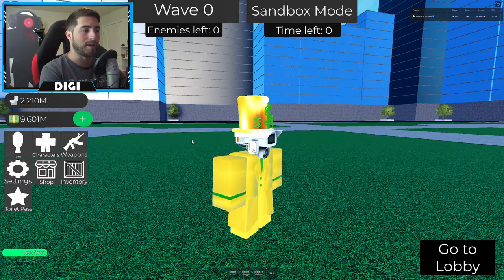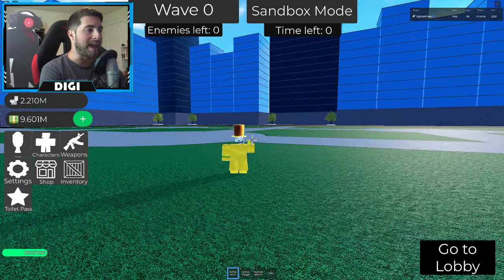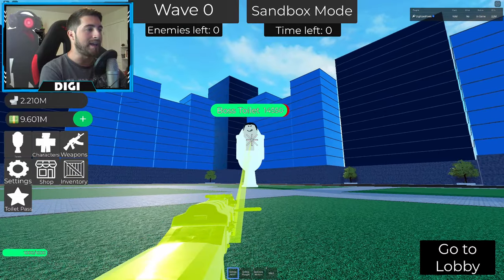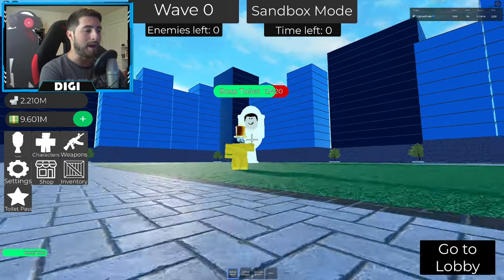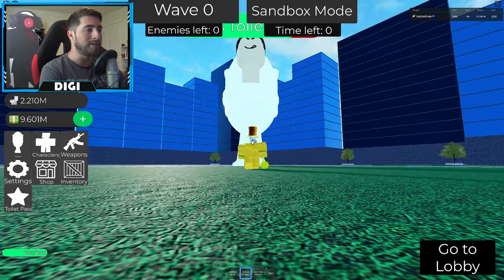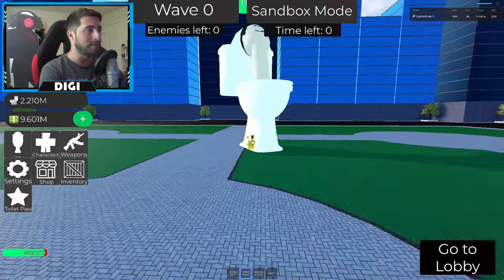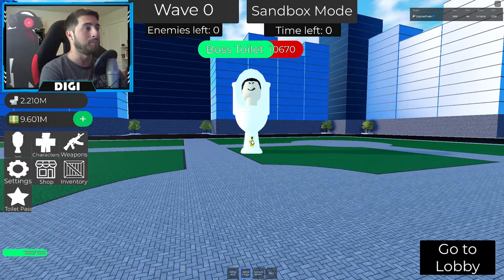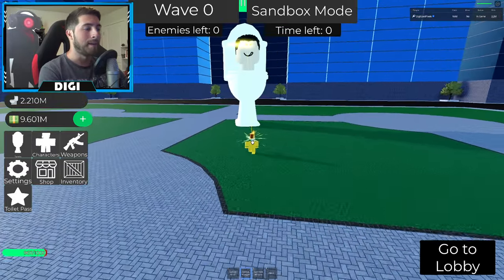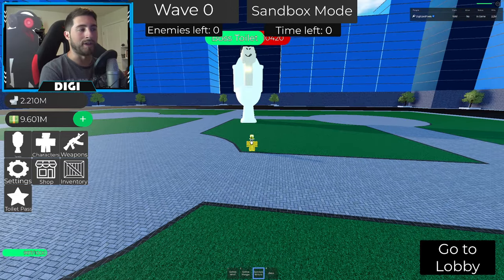Let's go ahead and showcase him real quick against Boss Toilet. He's got an AK-47 — it's pretty good, not bad. Now we've got a golden plunger — it does some good damage, pretty good. And then this is the real thing — look at the health.